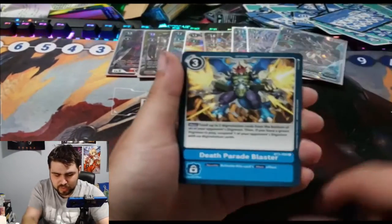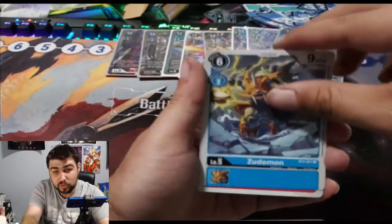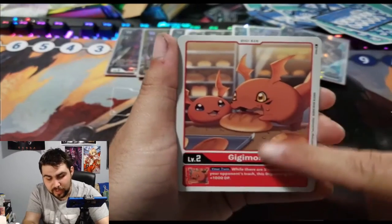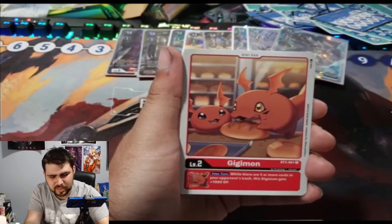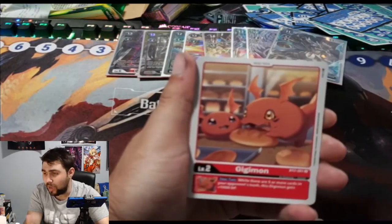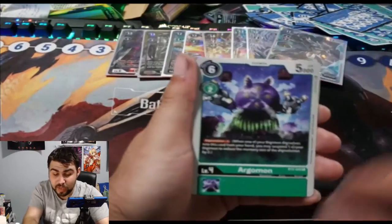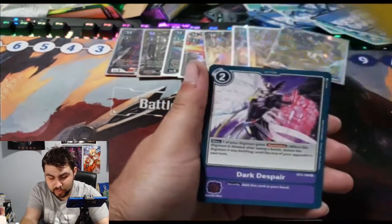BlossomMon, ZudoMon, Gigimon — fun fact: in the Tamers anime, whoever had Guilmon — I forgot his name, Thomas? — actually had a family that owned a bread shop. Now I'm going to rewatch that anime. Arugamon, Glorious Burst as a rare, and Dark Despair.